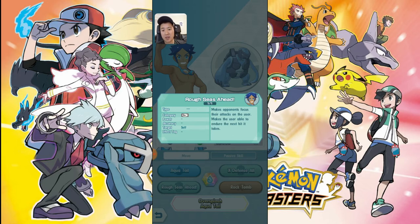Let's say you're running Suicune, Lycanroc, and Swanna — my favorite lineup — and your opponent has the same. If you could attack any Pokemon, you'd take out their Lycanroc, their DPS, and then you'd be fine. But your opponent always goes for Suicune. When it comes to PvP, you can attack whoever you want, so you'd just target their DPS. It's Pokemon like this that could change that with 'Rough Seas Ahead,' maybe removing the ability for your opponent to choose who they attack.